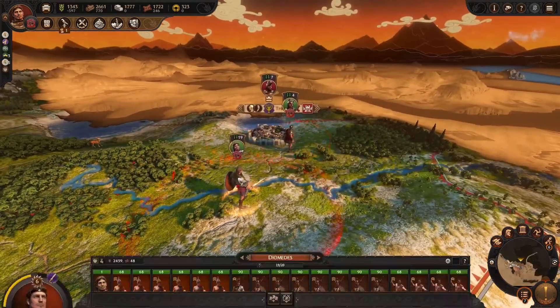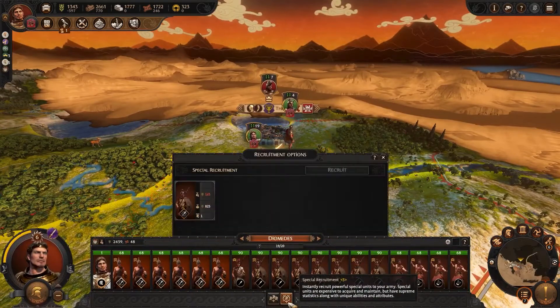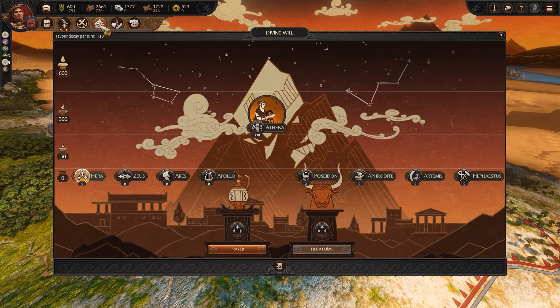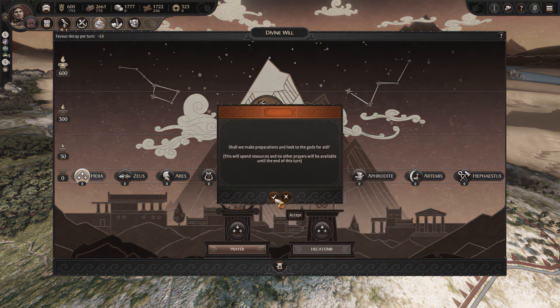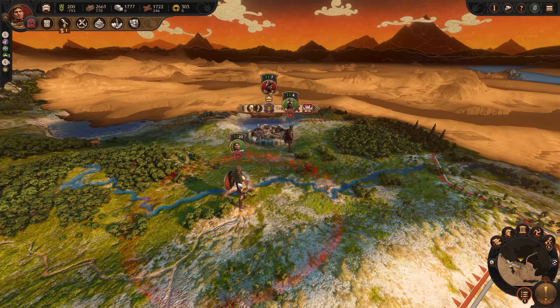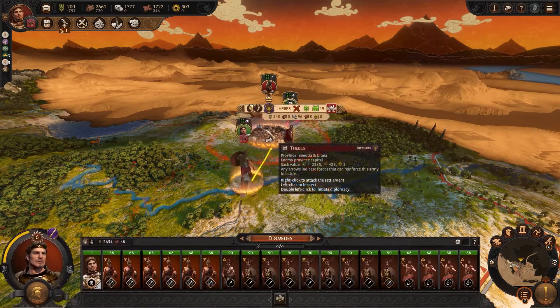It's nearly time to take Thebes. I've trained a few Paragon units which should give me the edge in battle, and there's one final bit of preparation to do before I go, and that's to pray to the Cult of Athena. As I've been loyally worshipping her cult since I started, I've received some impressive buffs, and will now earn her favour in battle. Let's go to Thebes.